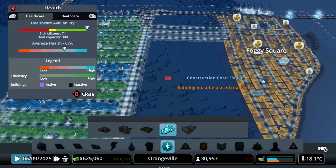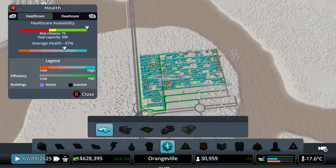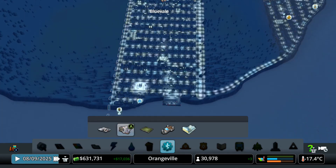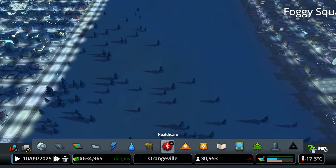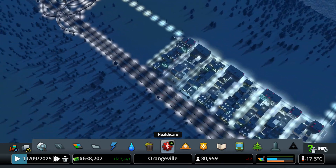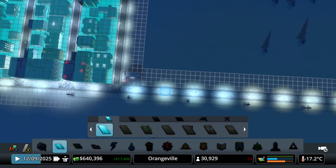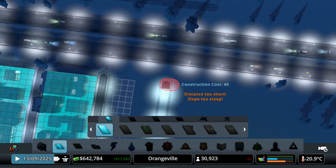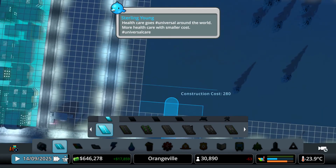Do we need any clinics or hospitals? We could maybe place a hospital, but I think we're good on hospitals right now. We could maybe place another clinic, but I think we're good on clinics for the time being. It looks like people really want more office buildings and pretty much industrial buildings. I'm not going to build more industrial buildings — I think we have enough. Let me just place some more office buildings right here, just to give them a little bit more jobs.